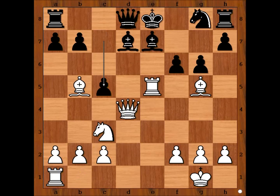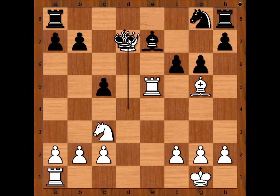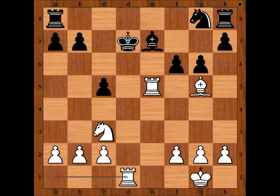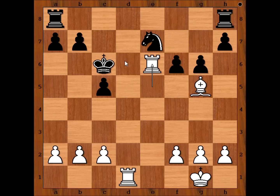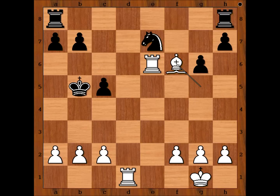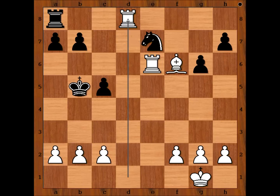In the game, black played c5, attacking the queen. Bishop takes bishop check, queen takes bishop, queen takes queen check, king takes queen, rook to d1 check. Material is equal, but have a look at the difference in the activity of the pieces. King to c7, knight to d5 check, king to c6, knight takes bishop check, knight takes knight, rook to e6 check, king to b5, bishop takes on f6, attacking the rook. Rook from h to d8, rook takes rook, rook takes rook.